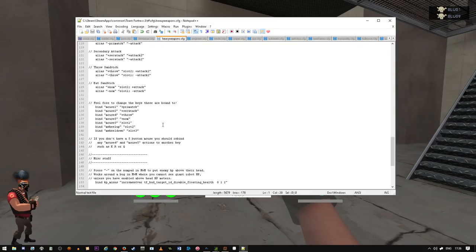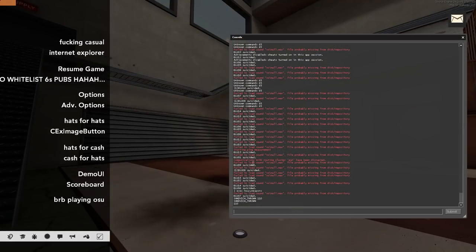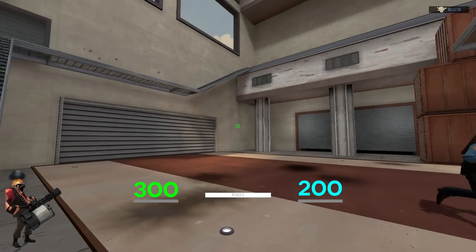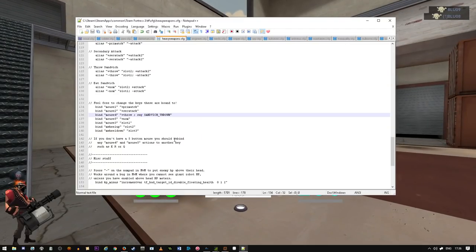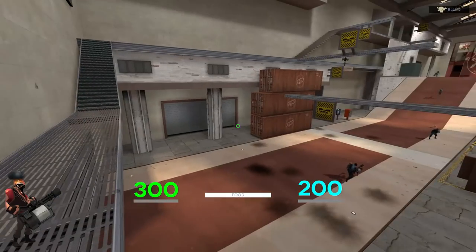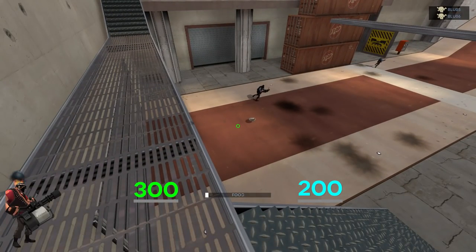Since the scripts are nice and editable, you could add a semicolon meaning next line and then add 'say sandwich thrown' - and that means if you throw it, it says in chat 'sandwich thrown'. I wouldn't recommend it, but you can have that. Echo just writes into the console, while say posts into chat. I'll just have it on normal though. And that's Heavy - normal kinds of things, minigun, all very normal.